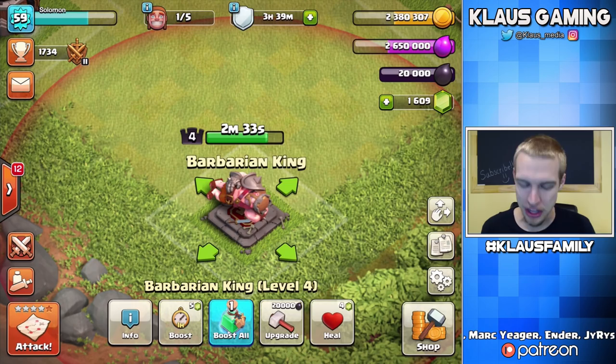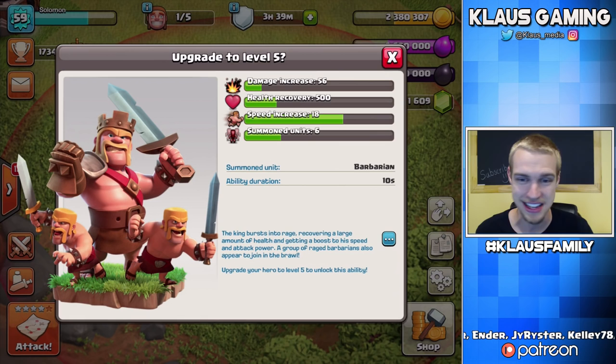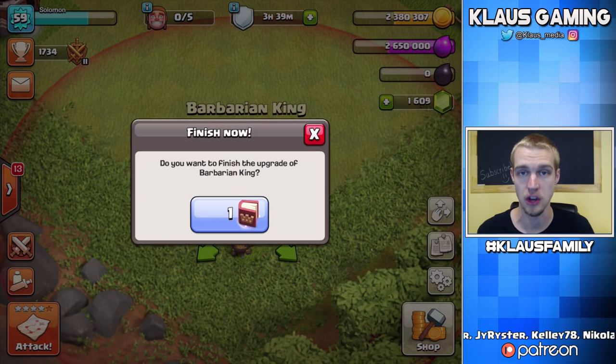Let's upgrade this King — it's a two-day upgrade, but I've got the Book of Heroes. Let's go ahead and finish it off. 20,000 Dark Elixir — I'm so excited because this will be the first time that I have, on Solomon, had the Iron Fist ability, which is just absolutely amazing. If you haven't gotten here yet — pop his special ability, he goes crazy, little barbarians pop out of him and he does extra damage. It's just absolutely crazy. Let's use the Book of Heroes and instant-finish the King.